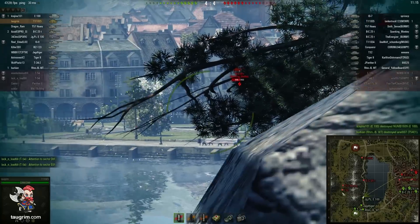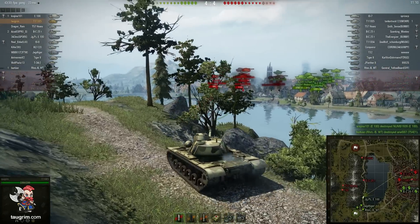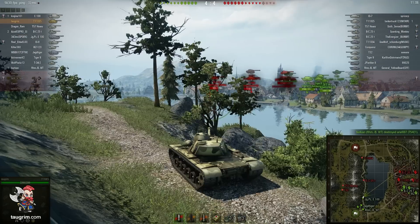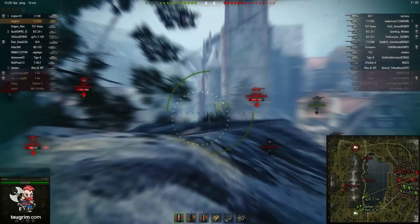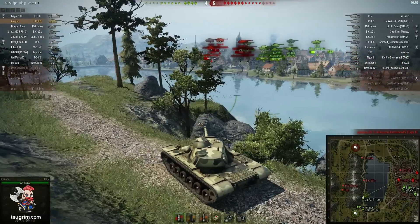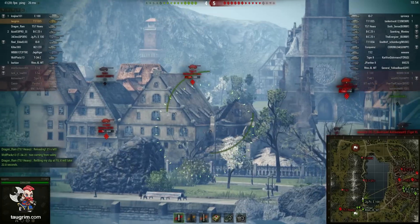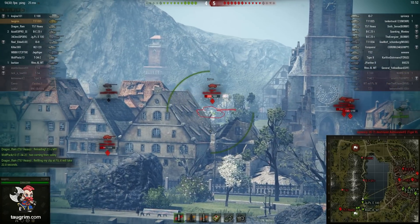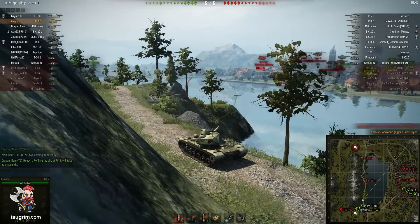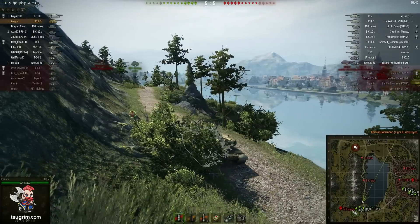They have some tanks pushing through valley, in particular a T57, which is a very dangerous tank, and I can't flex in that direction yet. The nice thing about being on road is that you can flex east to support city, stay mid and fire on targets in city or along the road, or push into valley. The JPE-100 is now repositioning, so I'm backing down the road. I get a final flanking shot on a heavy tank in the city - a tier 8 Tiger II - which is a kill.